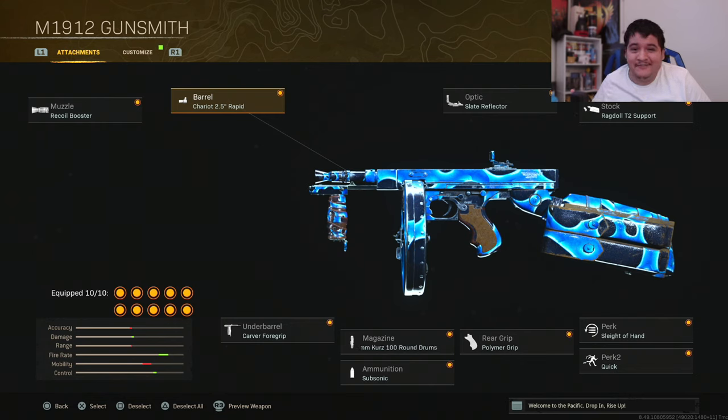The barrel is going to be the Chariot 2.5 Inch Rapid, because all it does is increase the fire rate once again. Combined with the Recoil Booster, this maxes the fire rate out, allowing you to have the fastest killing potential possible. For close quarters combat this is great — it gets a little harder to control at longer ranges. The optic is going to be the Slate Reflector because it's one of the cleanest optics in the game. The stock, the Ragdoll T2 Support, is going to help with recoil control and accuracy since this gun has a lot of recoil from the fire rate increasing attachments.